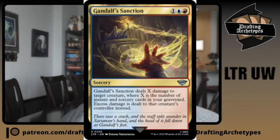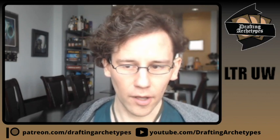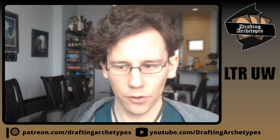The other option is a different splash: Gandalf's Sanction, the blue-red sorcery that does damage equal to the number of instants and sorceries you control to a creature, with excess damage dealt to that creature's controller — essentially a damage spell with trample. I've been playing 13-plus instants and sorceries in most of my blue decks, so it'll usually hit someone for about half their life total. I pair it with one or two copies of Treason of Isengard — the three-mana amass-two spell that returns an instant or sorcery from your graveyard to the top of your deck — specifically to reuse my Gandalf's Sanctions.